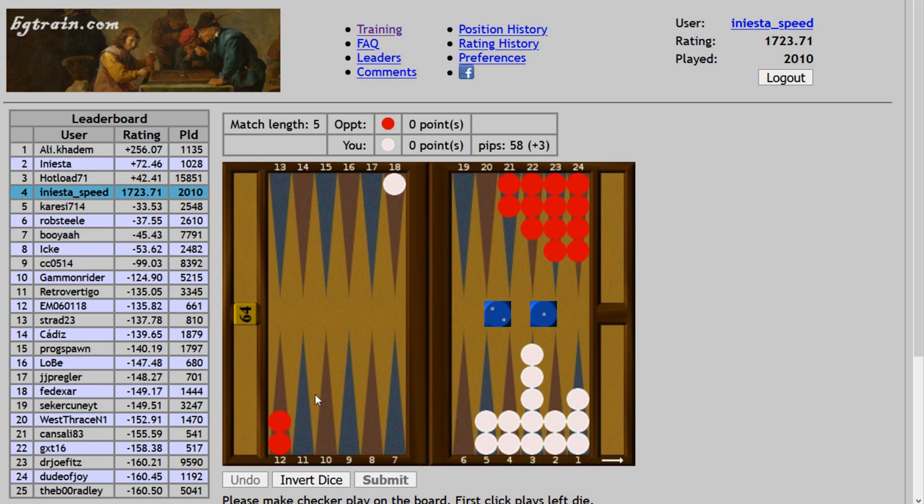We're going to have an even race after the move and our opponent is going to be on roll. However, he has a little bit more wastage than us, but not much — it's a pretty close race. He's definitely a favorite since he will have the direct shot. However we move, he has a slight race advantage as well since it's even pips and he's on roll. So I want to begin by moving the ace.